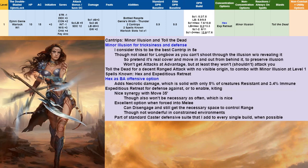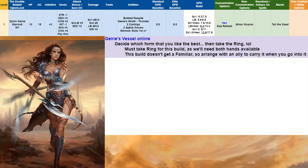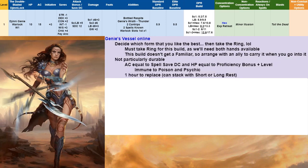Expeditious Retreat is great for defense and kiting. It has nice synergy with Move 35 — if you start adjacent to an enemy and dash to get 70 feet away, they can't reach you even if they dash. Move 35 also means you won't need to cast it as often, and we only have one pact slot right now. Our Genie's Vessel comes in different forms; take the ring because we need both hands available. The vessel isn't very durable — AC equals your spell save DC and HP equals proficiency bonus plus level — but only takes an hour to replace.